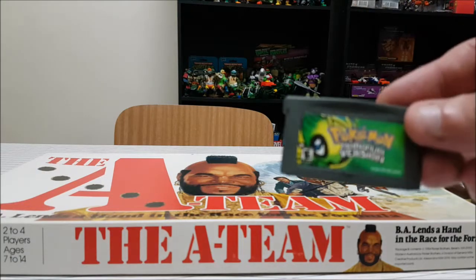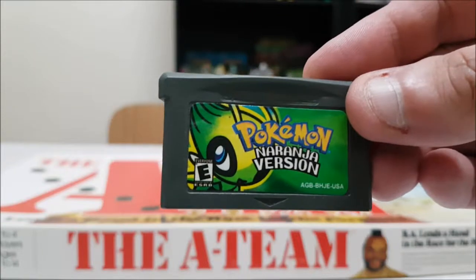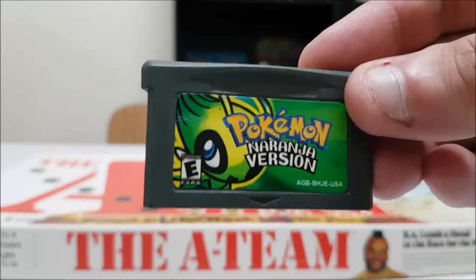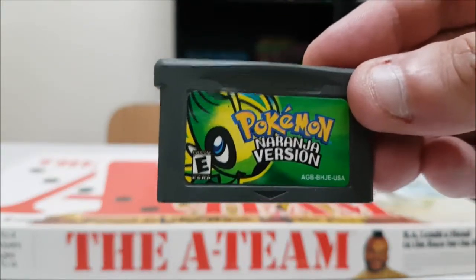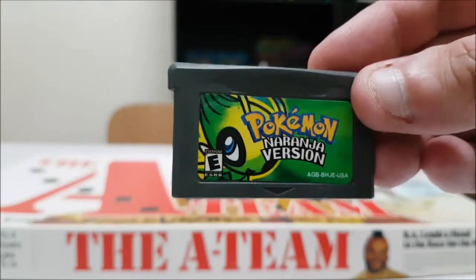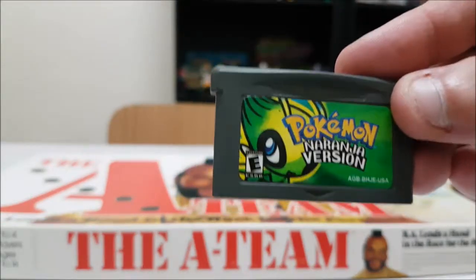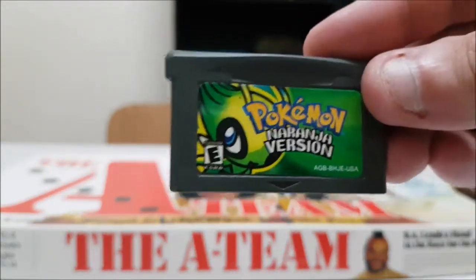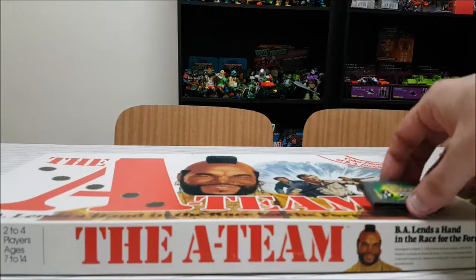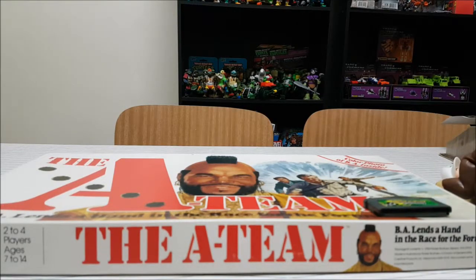First up we have Pokemon Naranja version. This is a ROM hack of Pokemon, and it's actually going up for sale. You'll find this on my eBay shop tomorrow, being Saturday the 1st of April. It'll probably be under $20 plus shipping. I know people love the Pokemon hacks — I'm not a huge fan of them, but I got it cheap enough that I can pass it on for cheap enough that it's worth it.